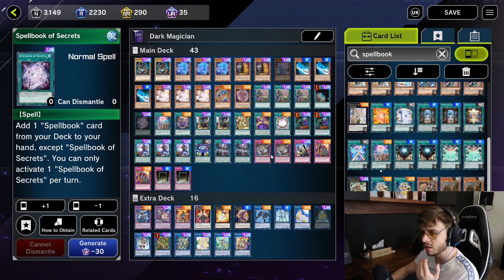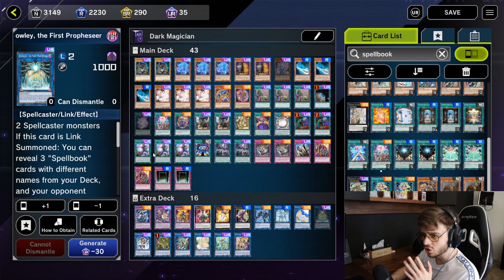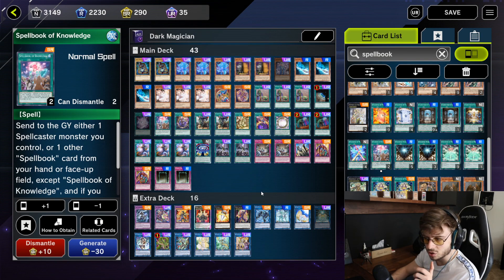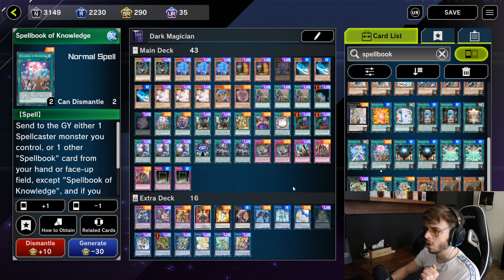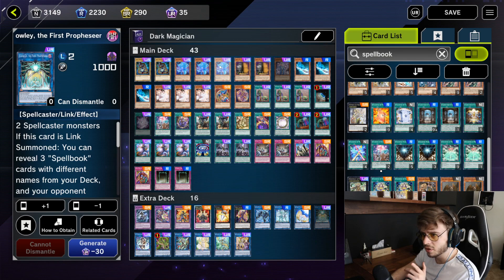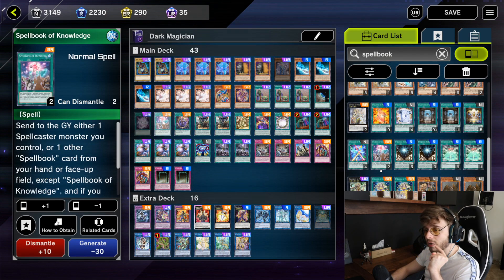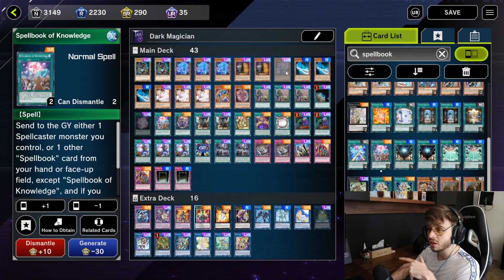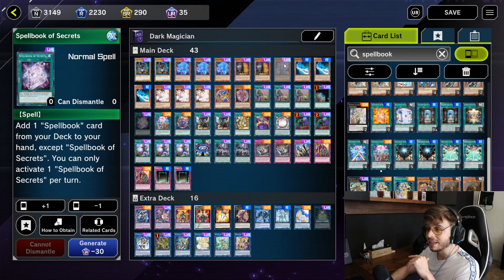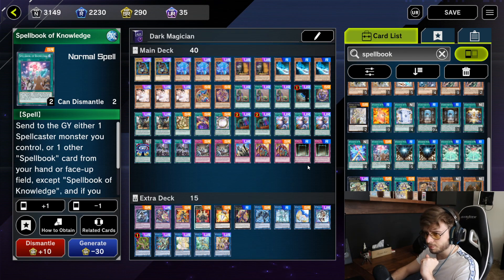It's also useful because if you open with two Spellcasters you can link into Crowley, search one of your Spell Book cards, and also go into the draw-two. This is very consistent and very strong. The only reason I haven't used it myself is that I opened around 5,000 gems worth of Spell Book packs and didn't pull any of the three key cards. But I feel it's equally as good, if not better than Fusion Deployment.